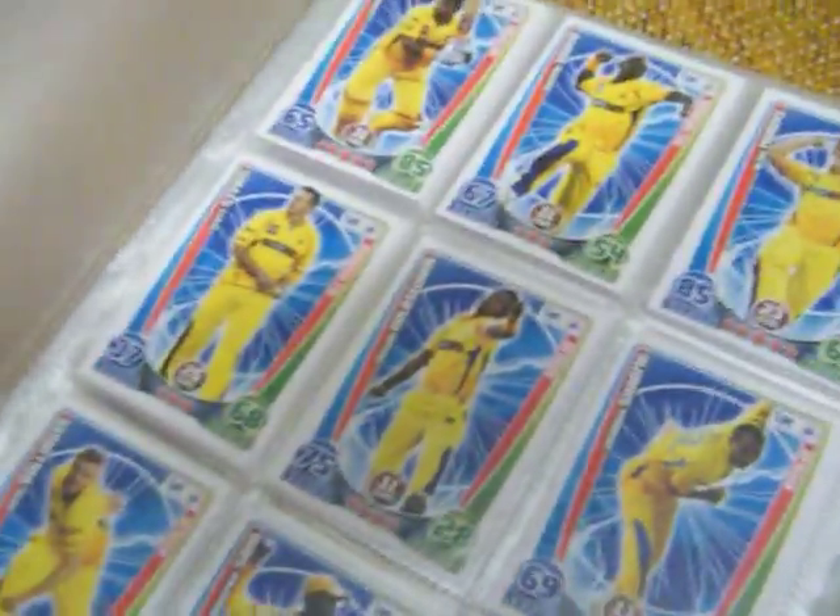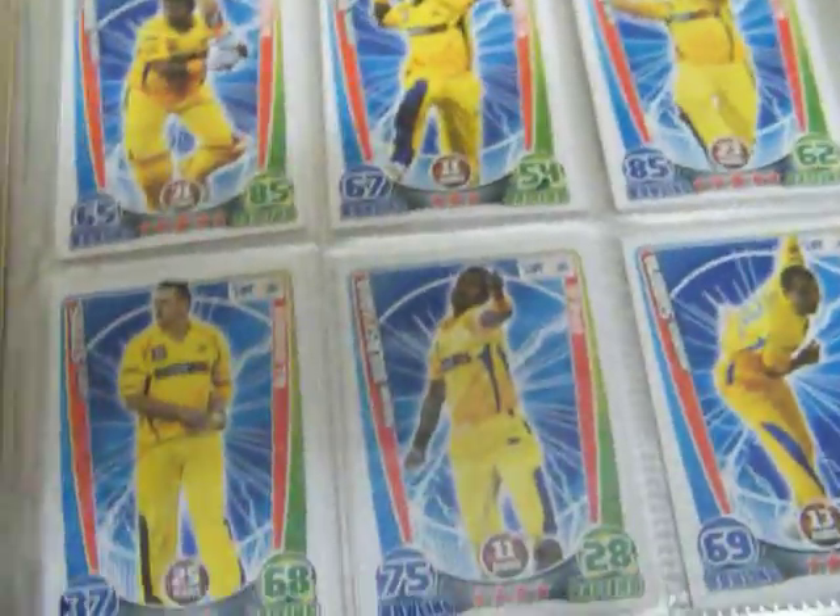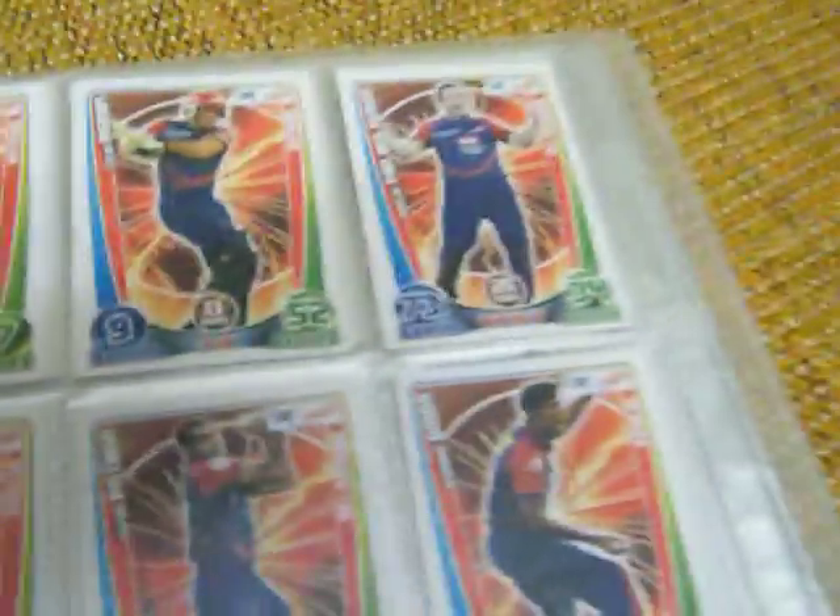Now I'm going to show you my collection. These are Chennai Super Kings cards — I have just 9. Then the Deccan Chargers — I have just 8 of Deccan. Delhi starts here and I have 10 cards of Delhi Daredevils. Punjab Kings 11 starts here.